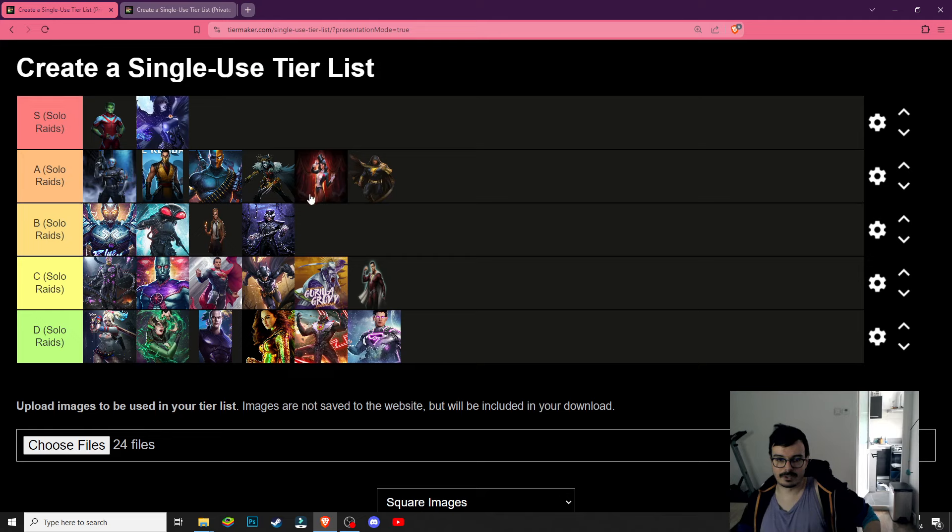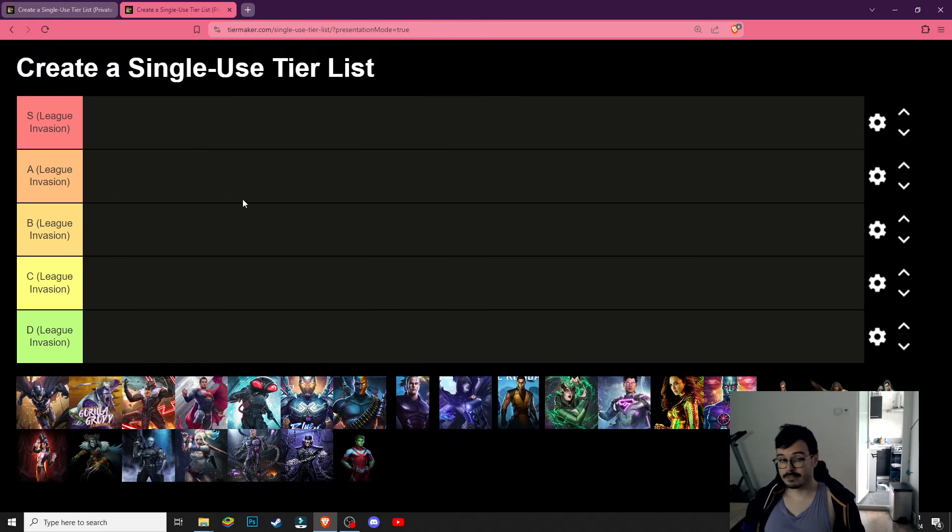They are also kind of in order of how good I think they should be — maybe Zatanna ahead of Robin King here. The last two tiers I don't care about ordering them, but the rest are in order of how good they are. Now let's move on to League Invasion.